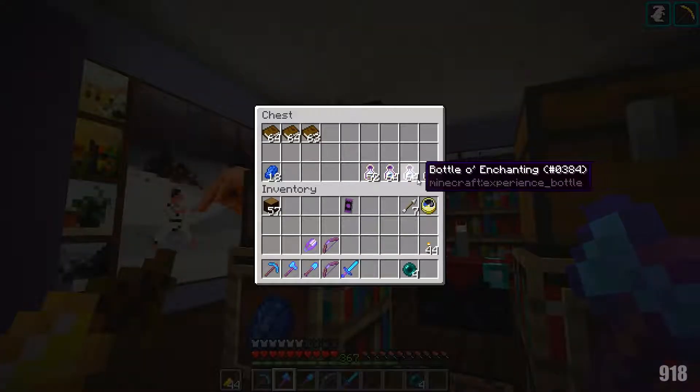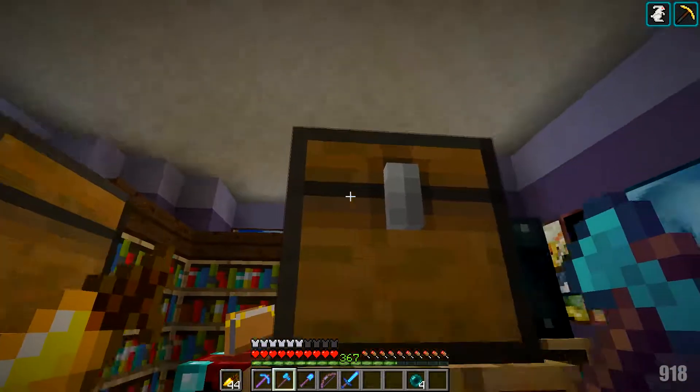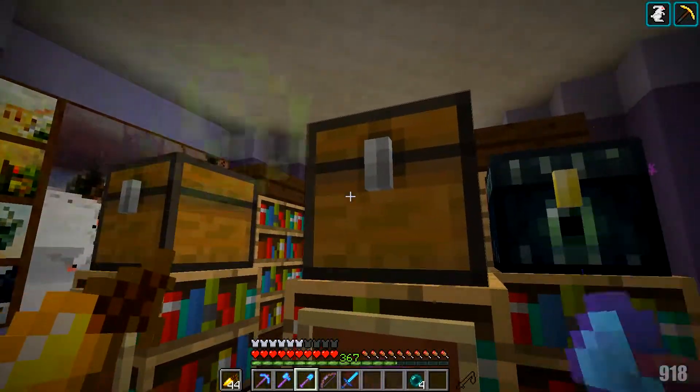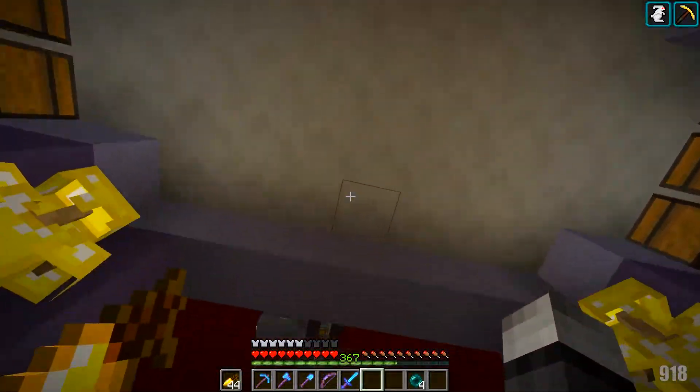You can see we have this many bottles of enchanting. I'm going to trade some for lapis and put it back in here. As you can see, we have some redstone and a whole bunch of glowstone — all traded for, not mined. And this chest right here — you want me to open it? Look at how many emeralds that is. One session!